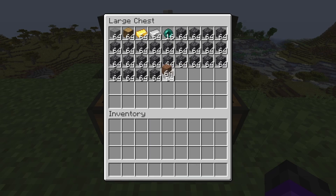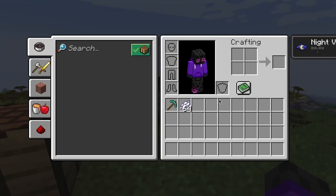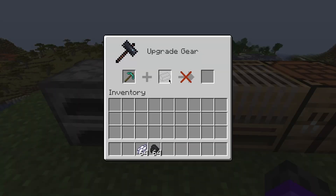By the way, it doesn't have to be the same item as a lot of people seem to think. You can not only shift-click items from your inventory to a chest and vice versa, but you can also do that from your hotbar into your inventory, into furnaces, smithing tables and all other workstations.